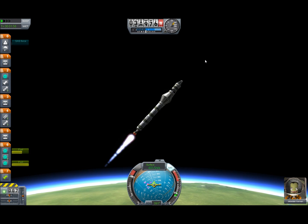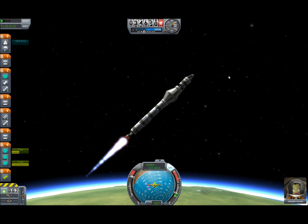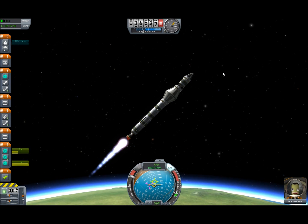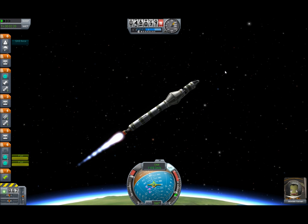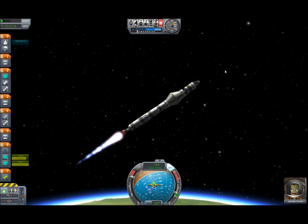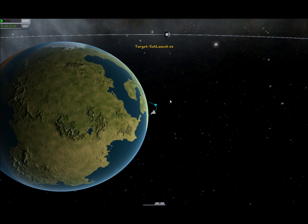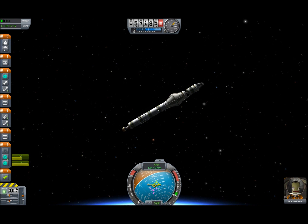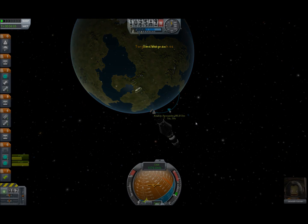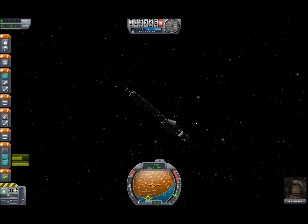This might actually work. What's our apoapsis right now? 57 — might not work. Keep that nose up. I've actually never really been this stressed during a launch, because right now I know that this may very well ruin me if it doesn't work out. This is really tense. 90 — I kind of want to cut it now. Main engine cutoff. I will join you at apoapsis where we see if this will work.